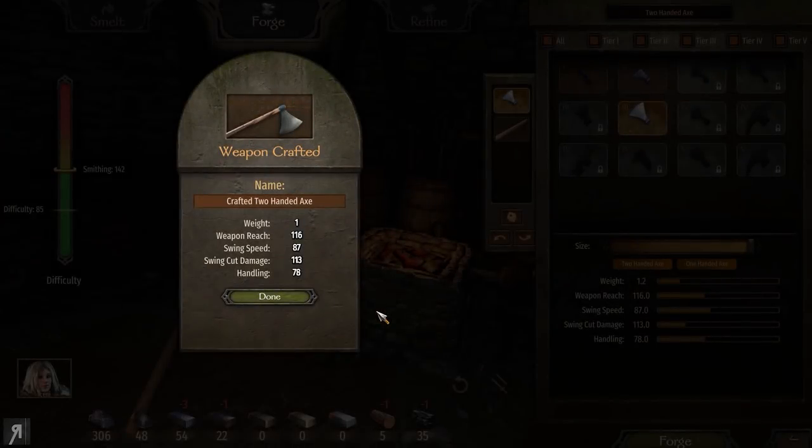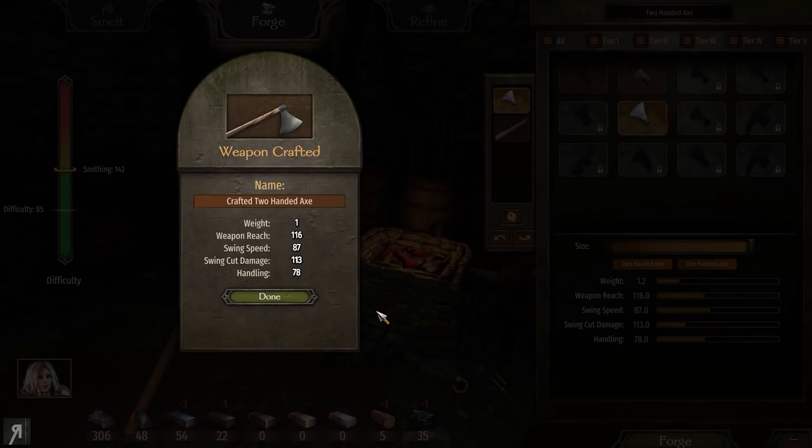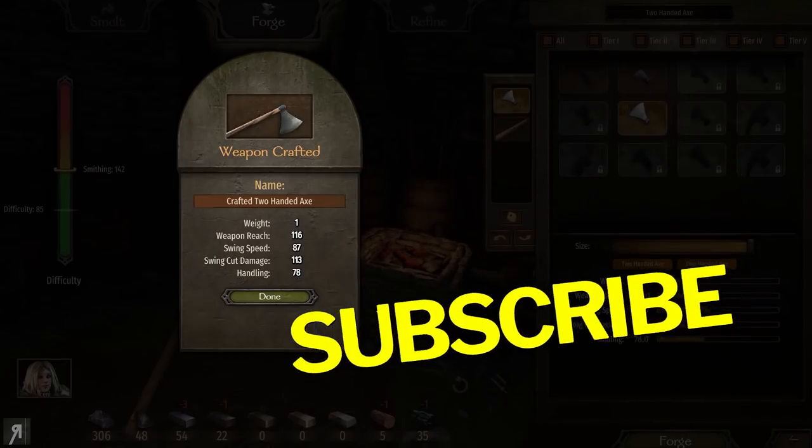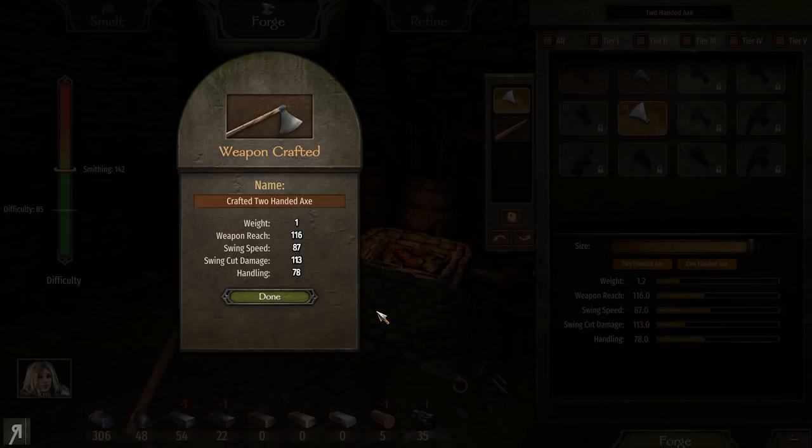Hello and welcome back to our Sturgeon Viking playthrough. What Viking is complete without a set of axes? I don't think I'm going to be using any throwing axes, even though that would be in keeping with the theme. However, I am going to be crafting a two-handed and a one-handed axe, which will suit our needs for close combat as well as slightly longer-reaching combat.